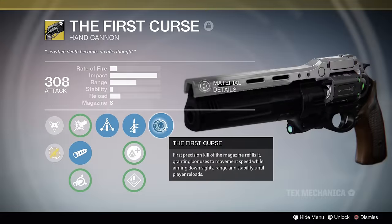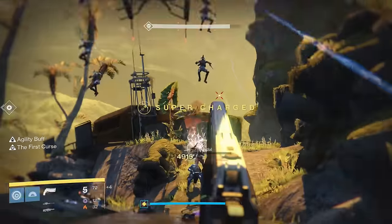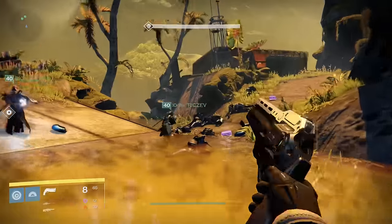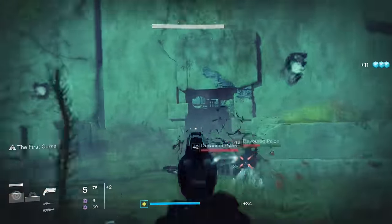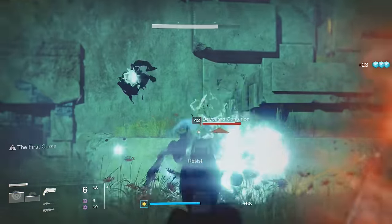The final perk is the First Curse, and it causes the first precision kill of the magazine to refill it, then grants bonuses to movement speed while aiming down sights, range, and stability until you reload. One of the chief problems I listed with version 1 of the First Curse was that its reload was horrible. The major change to this perk pretty much negates that complaint. Landing a precision kill will now refill the magazine completely, but only on the first precision kill. So as long as you're killing something that takes more than one precision shot, you'll be able to take full advantage of the First Curse stat bonus. If you take advantage of Triple Tap and the First Curse procs on the very last bullet in the mag, then you'll have a total of 22 rounds in your magazine, assuming you keep hitting crits.